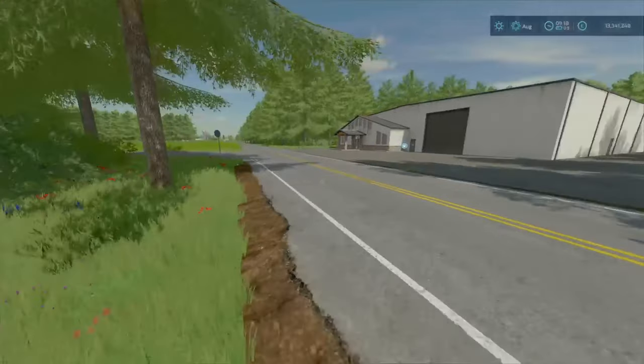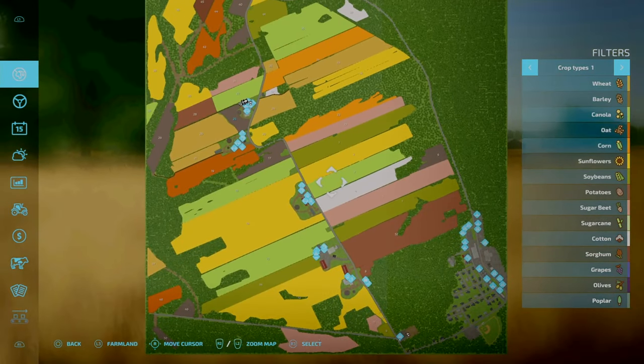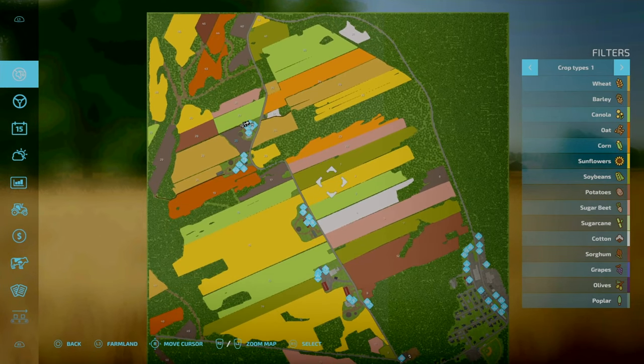Just wait for that car to go past, not to get run over, then start on the map tour. So here we are, we're in new farmer mode, and first of all in terms of slot count.